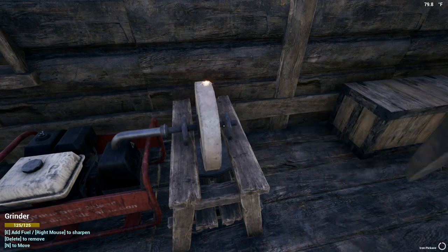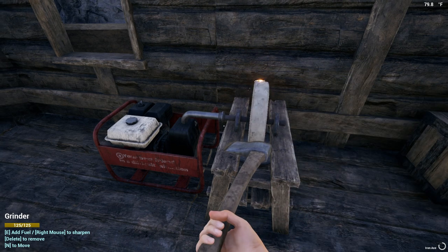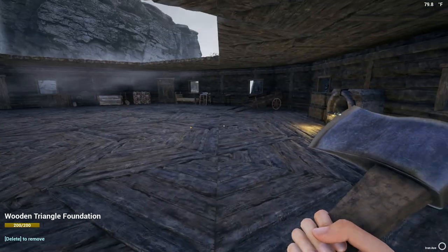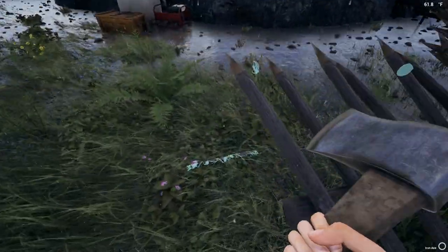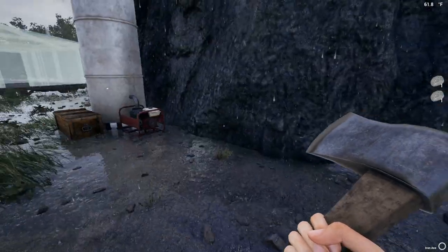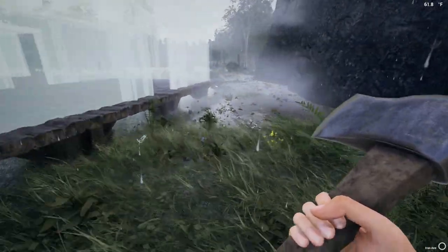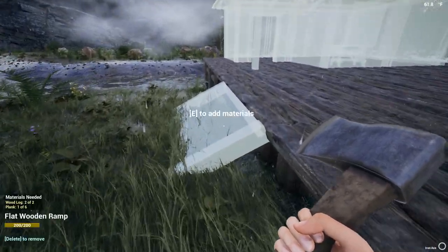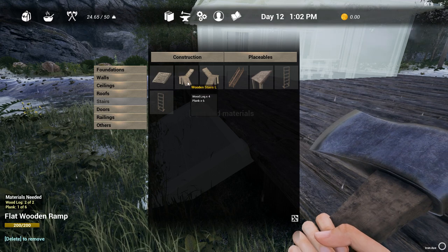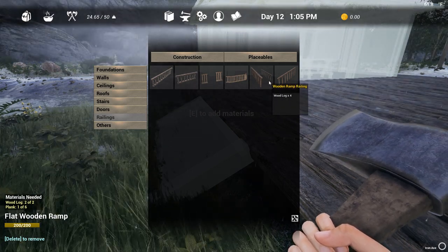Having the grinder is awesome. You just right-click it and in the bottom corner you can see it sharpening our axe. When we get a steel spear it'll sharpen that as well. We don't have to worry about it breaking as long as we keep an eye on the durability - last season one broke and it just disappears with no way to get it back. We also now have railings we can use for the stairs.